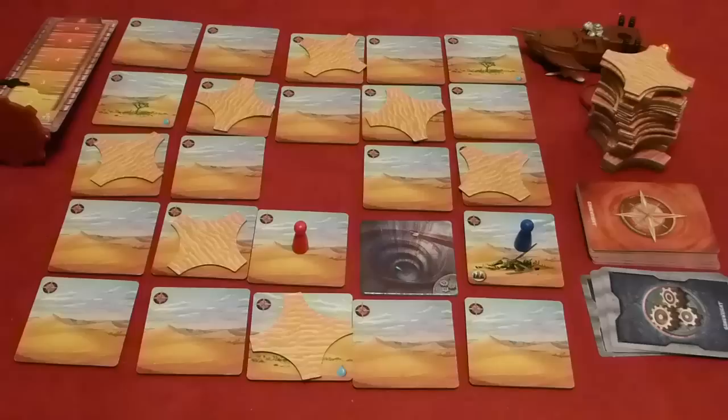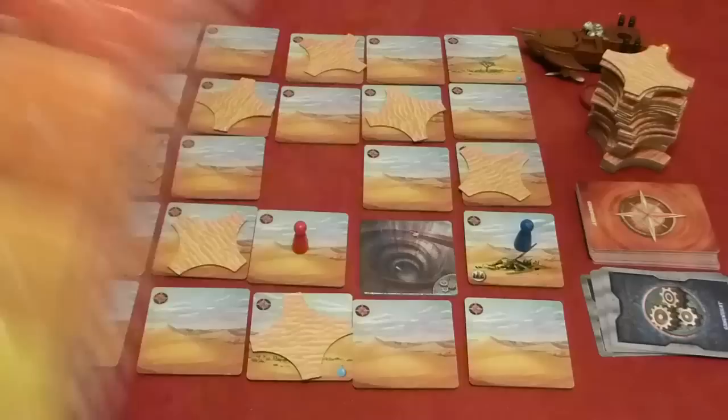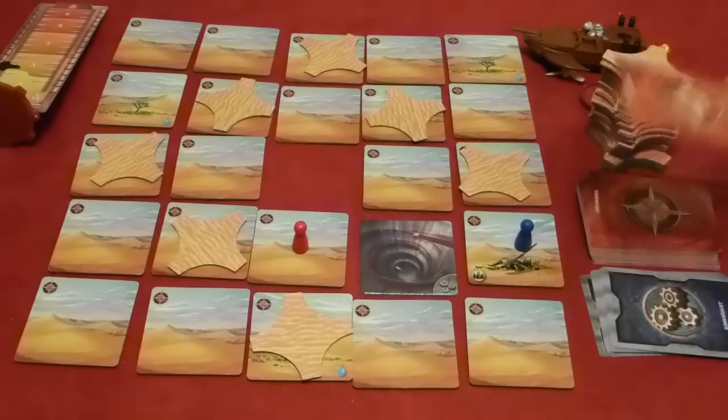That's his four action points used up. Now he has to draw cards from the sandstorm deck depending on the level of the storm. The level is shown by the middle number the track marker is pointing at — it starts on three for two players on novice, going up to four, five, six, and then death. To be honest, if you're anywhere near six you're probably going to die anyway — it gets nasty at that point.